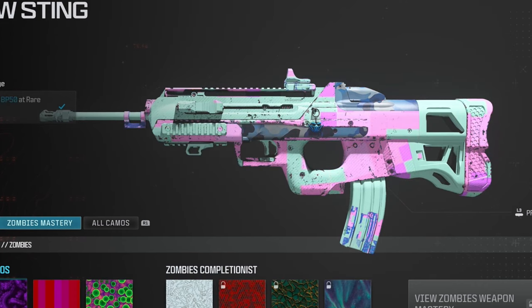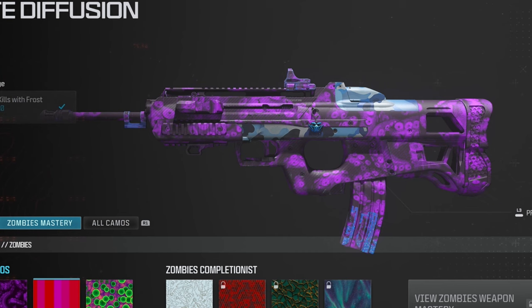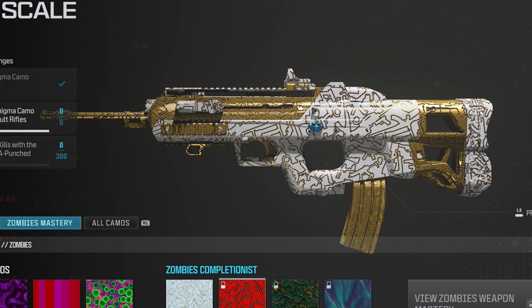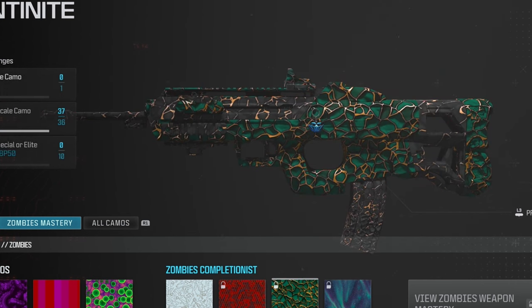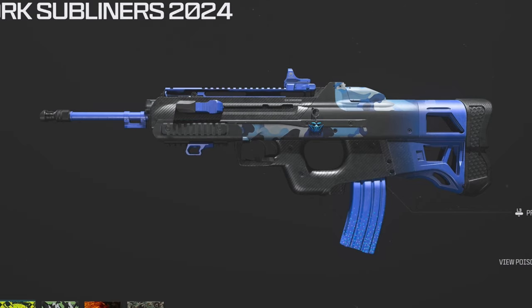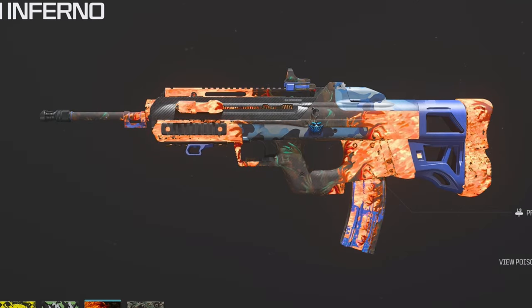Some of the zombie camos on there. And lastly here is the Rotten Inferno — I know you guys like to see this one.